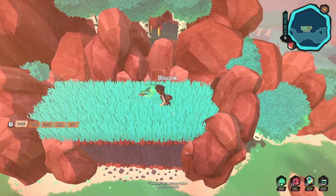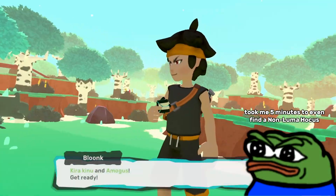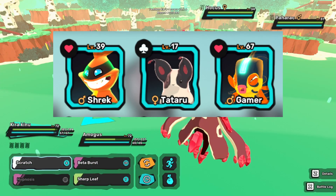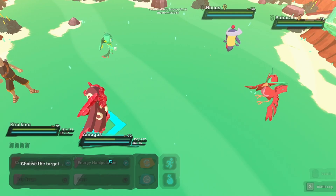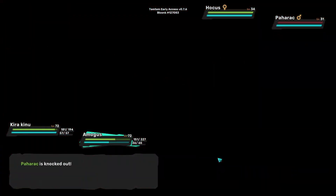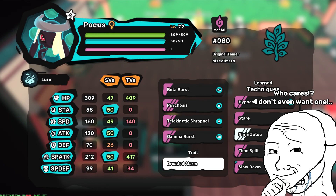Speaking of wasting time, the next method is full odds! This is the term used for just running around in a patch of grass over and over looking for a specific luma — no multipliers, no tricks, and no better thing to do with your free time! I've never luma hunted this way on purpose, but I have caught a couple lumas full odds. Sometimes you're just running around doing other stuff and BAM, a luma pops up out of nowhere and you just catch it! But if there's a specific luma you want and you can't get it in a radar, full odds is technically the most active method for obtaining that Tem. I personally don't have the free time to do this, but I personally don't have a luma Pokus — so pros and cons.